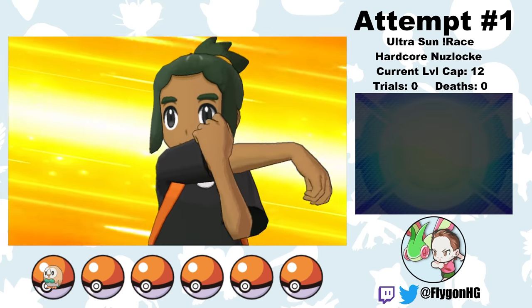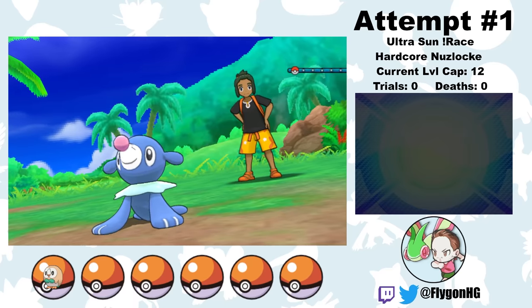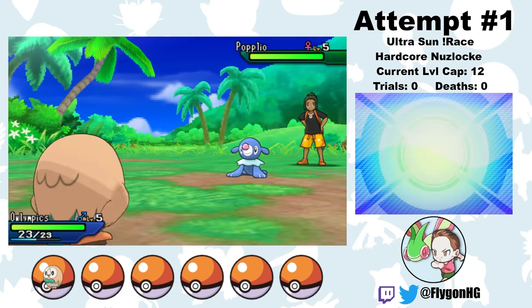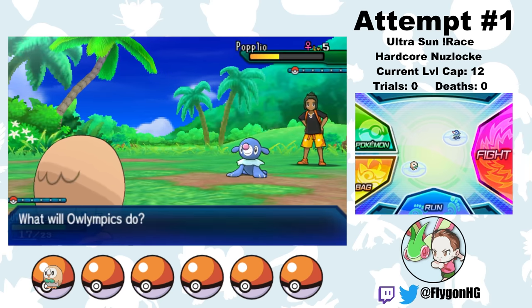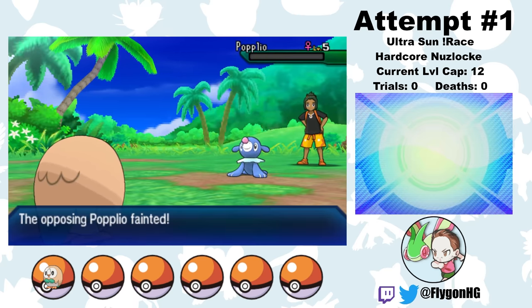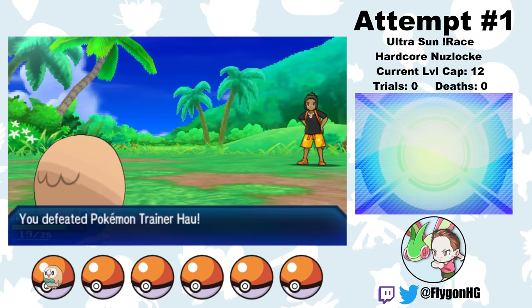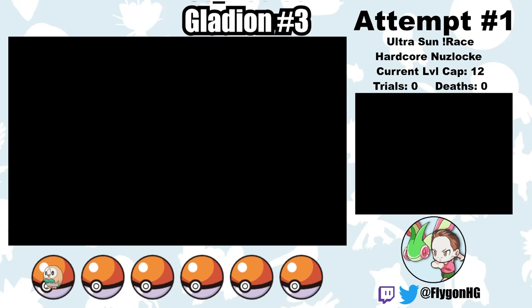Before I have time to think, I'm interrupted by my rival Hau, who wants a battle with our new Pokémon. But as with many rivals in later Pokémon games, Hau graduated from the Weenie Hut School for Rivals, so he chooses Popplio. Owllympics also starts with Leafage, so it's pretty easy to take him out. There are about 500 major and minor battles that I just can't cover all of, so this is the last fight with Hau you'll see for a while.